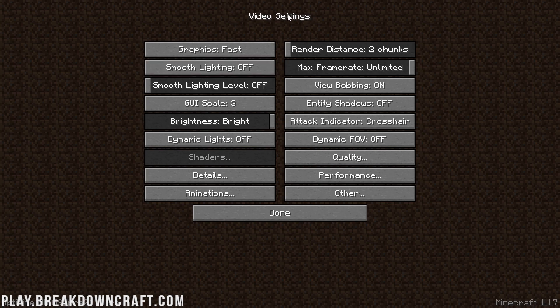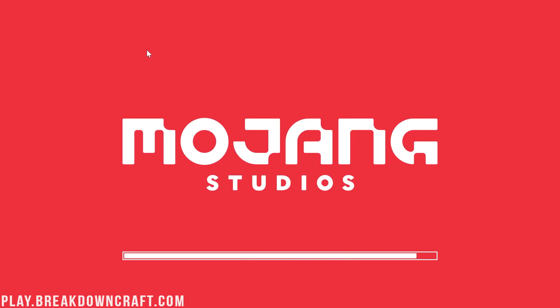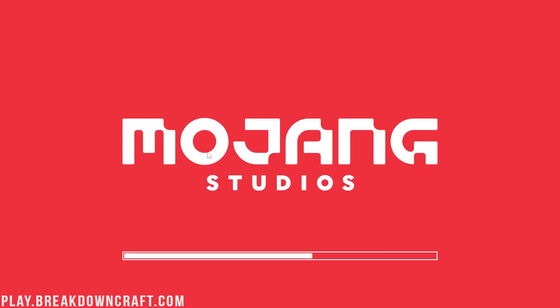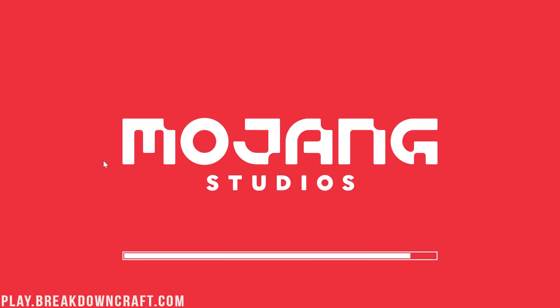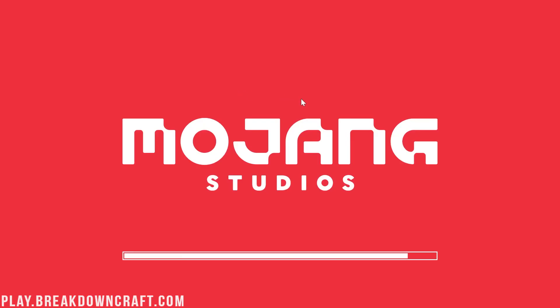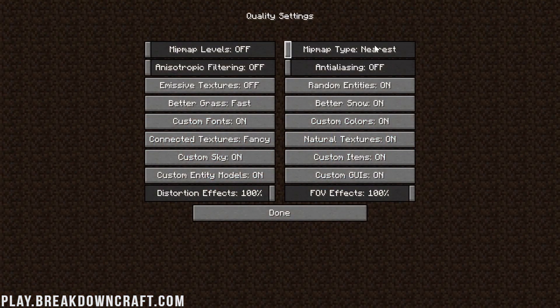Just click on Shaders and there's a little Off button at the top — turn that off. In the Quality tab, everything needs to be either turned all the way off or set to Fast if there's no off option. Turn all of these down. Mipmap Levels need to be set to Off, then Nearest. Anti-aliasing is off. Anisotropic Filtering is off. Emissive Textures is off. And all of these need to be turned off.